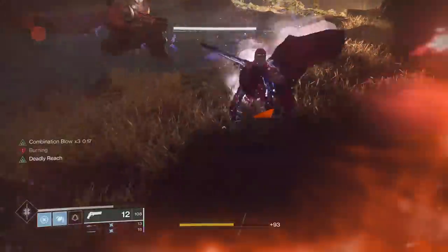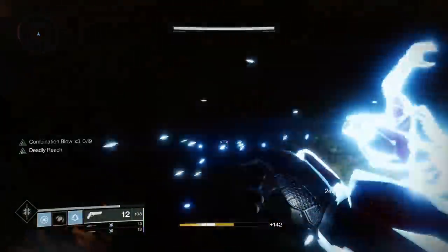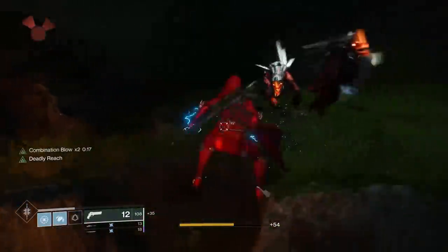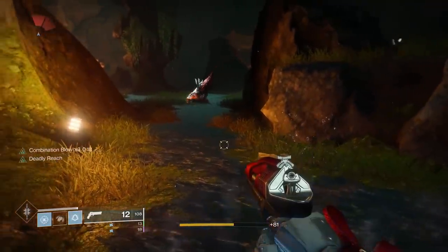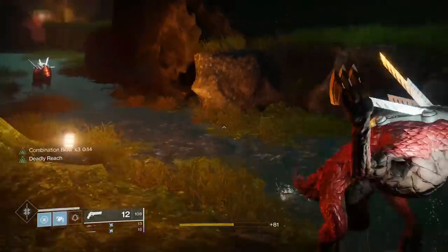A big part of this tree is the loop of dodging and meleeing enemies, and you can do this forever as long as you have enemies to kill. Combination Blow is very easy to use because the buff lasts for 20 seconds. You have tons of time to run around, find enemies to melee, then dodge, then melee. It's very easy and very strong.